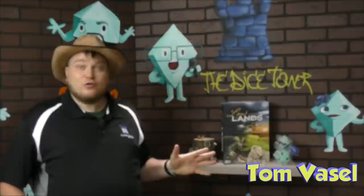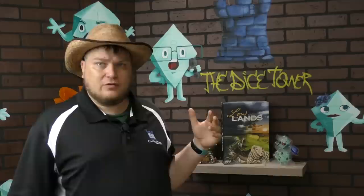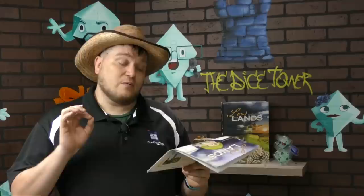Hey folks, I'm Tom Vassell and today we're taking a look at Lowlands by Knut Royce Pardenheimer. This game, when I first saw it from ZMA Games, I thought it looks like a Uwe Rosenberg game. And in fact, this is the first game in the Uwe Rosenberg collection — a seal on the box signifies that Uwe Rosenberg recommends this game for fans of his work. Uwe Rosenberg himself studied and contributed to the game during the development process.